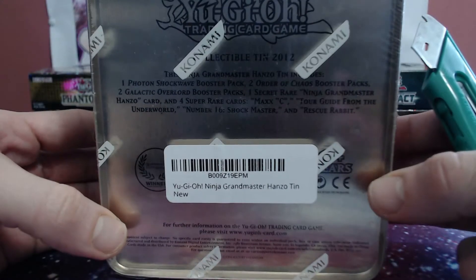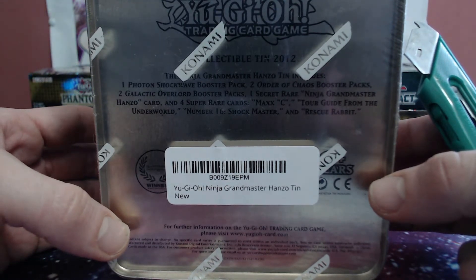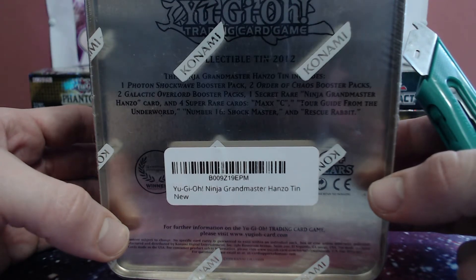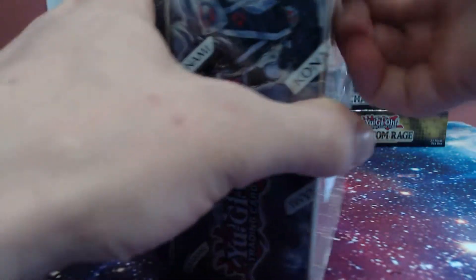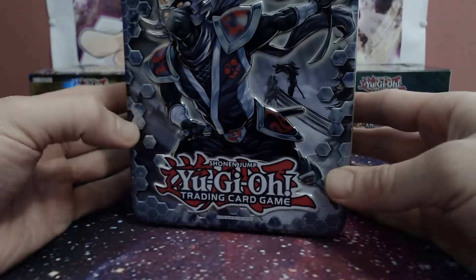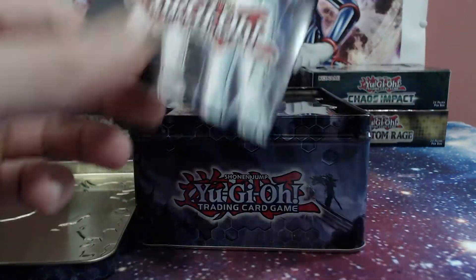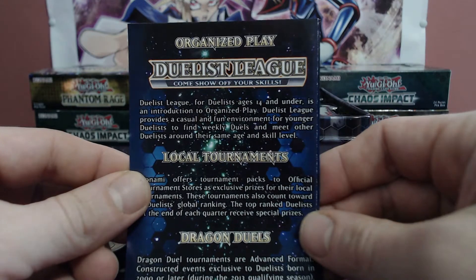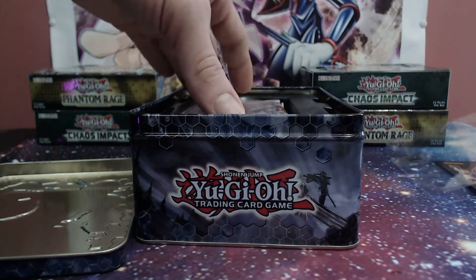Let's get into the Grand Master tin. We get our one secret rare, Ninja Grandmaster Hanzo, and four super rares: Maxx C, Tour Guide, Shock Master, and Rescue Rabbit. This will be our third ten. Our last one was definitely the most epic so far. The ten looks in good condition — organized play — and let's see if the promos are going to be bent or not.